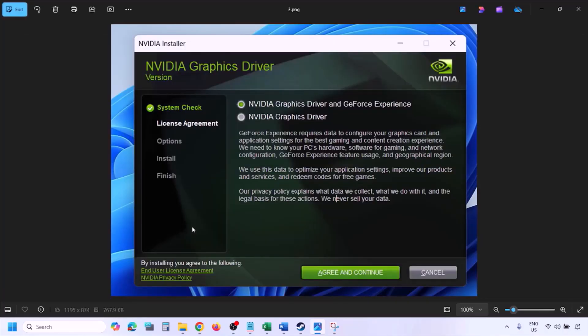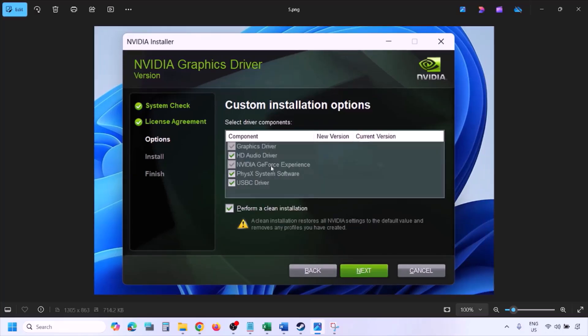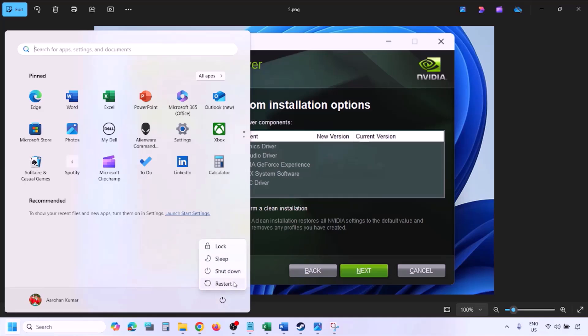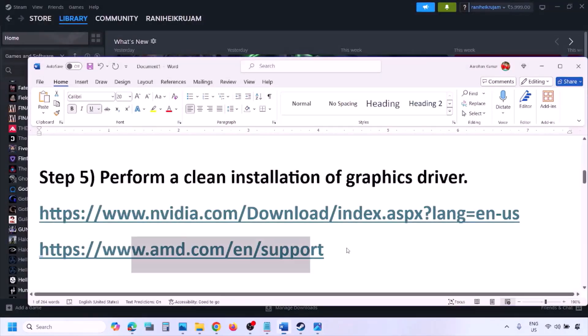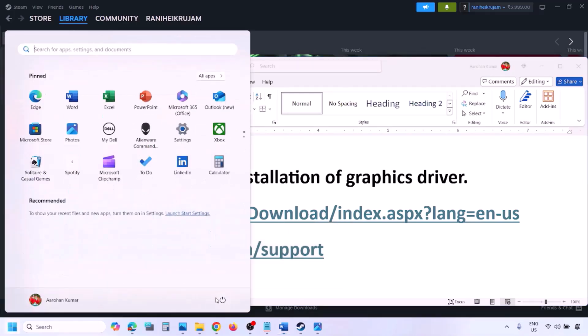Once you run the .exe file you'll see the installer screen. Click Agree and Continue, then select the Custom option — by default Express is selected — select Custom and click Next. On the next screen, put a check on 'Perform a clean installation,' then click Next and let the installation complete. Once complete, restart your computer and after the restart launch the game. AMD card users should first uninstall the current driver, restart, then go to AMD website, select your graphics card, download the latest driver, install it, restart, and check.